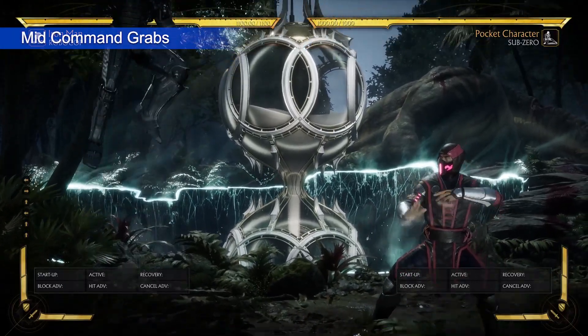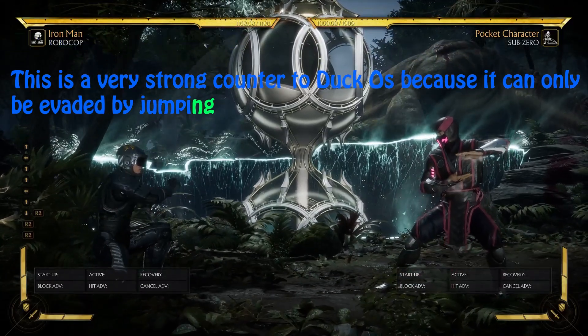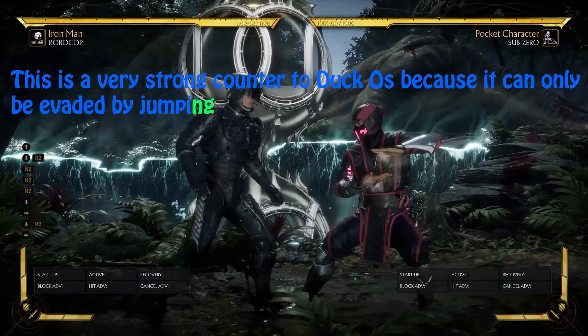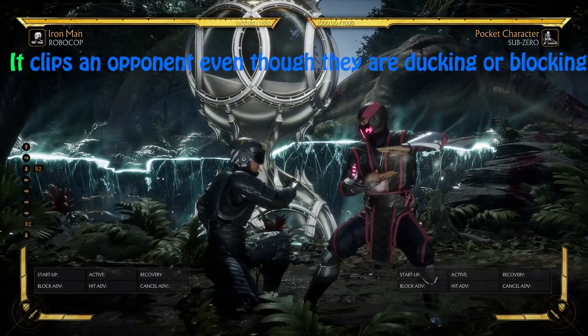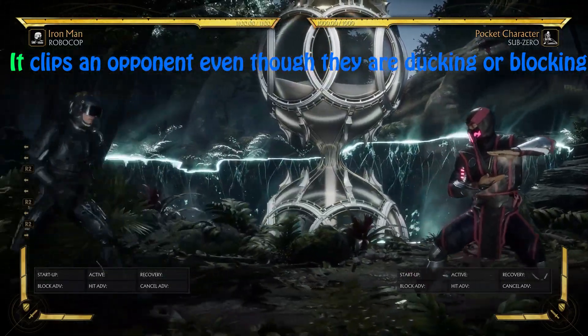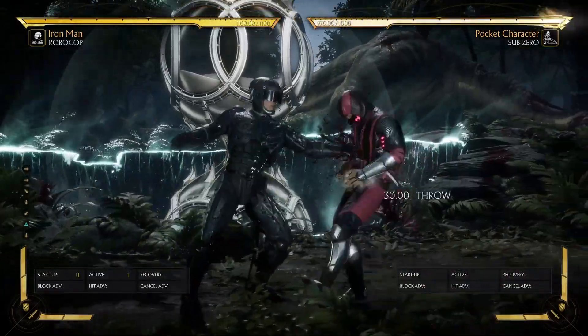The second thing on my list are mid command grabs. This is a really strong option against opponents who like to Duck OS, because mid command grabs can only be evaded in MK11 by jumping. So this is going to catch people trying to Duck OS, because it clips opponents even though they are blocking or ducking. This is a really strong one.